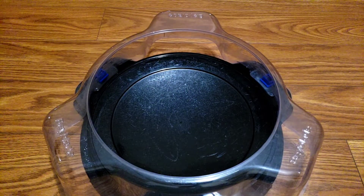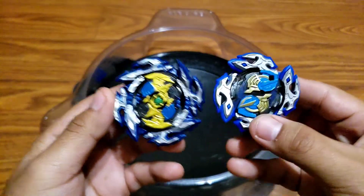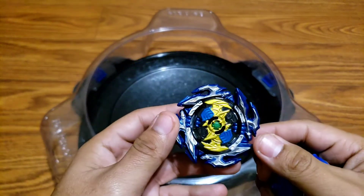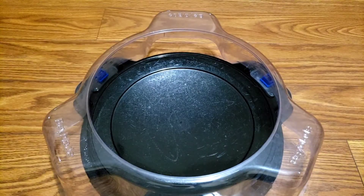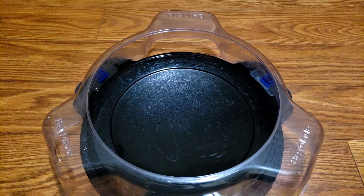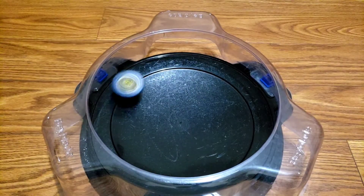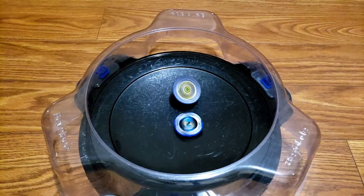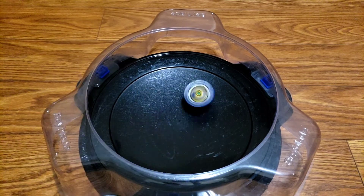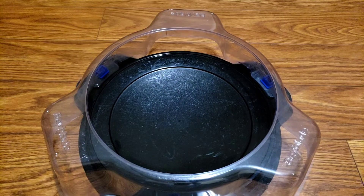Let's do some test battles. First we'll have the new Spear Dullahan go against the old evolution Dullahan — we'll keep the old one in its regular form and then try it in Slingshock form for the height advantage. Three, two, one, let's go — and there goes the pre-hybrid Dullahan losing! Let me try that again because I felt like I launched it right into the pocket.